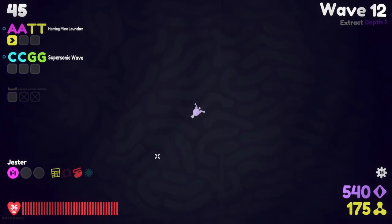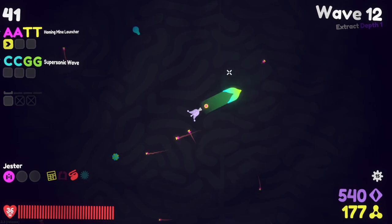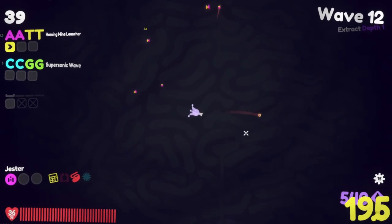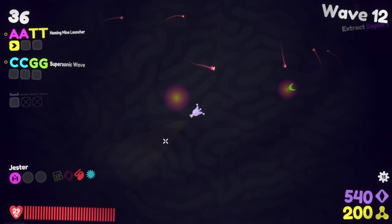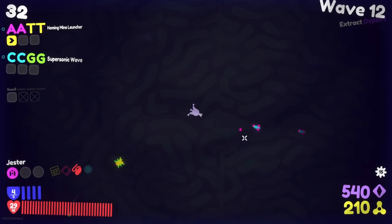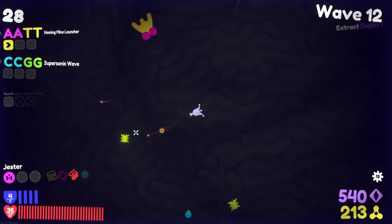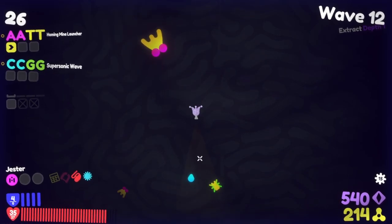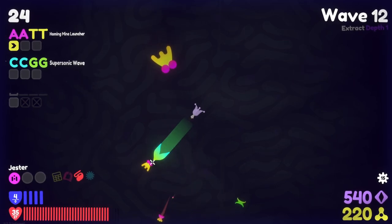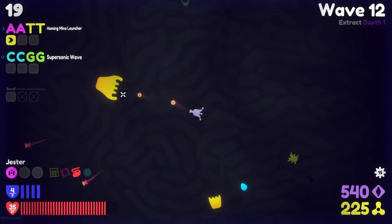We'll go with increased speed. I dealt damage to something and then I took damage, I think. Somehow I have more health than my max. And do I also not have heat? I do have heat, but it's invisible.